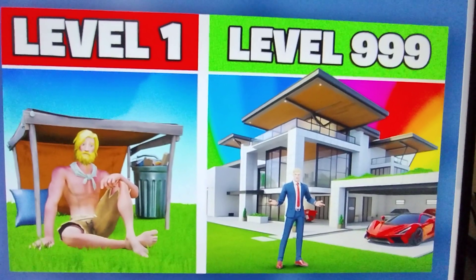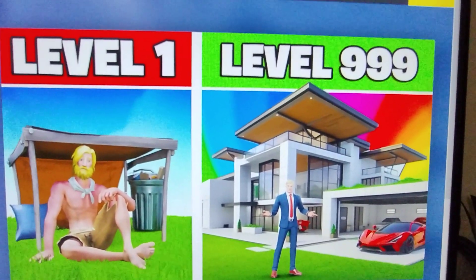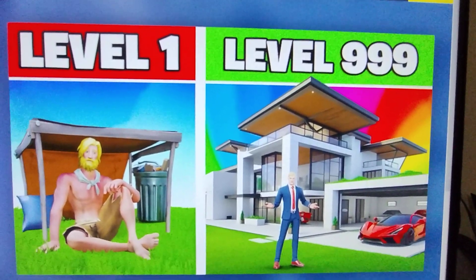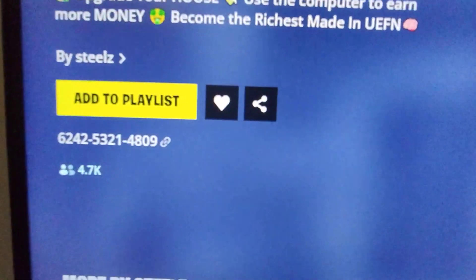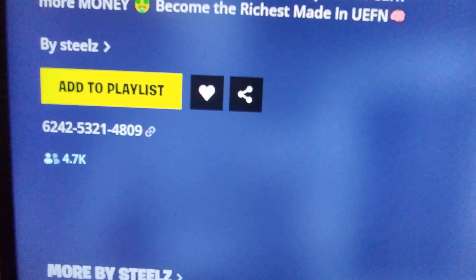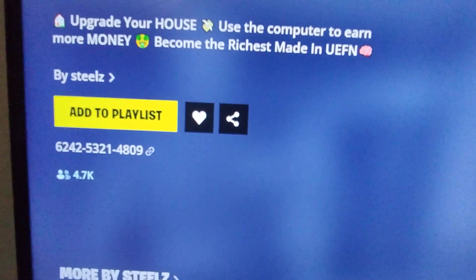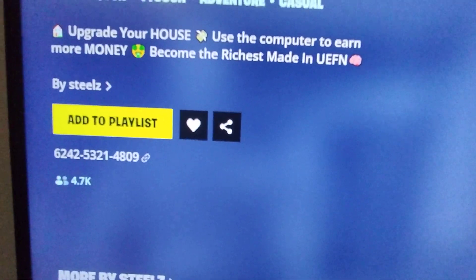In this game you can upgrade your house and use the computer to earn more money. This game was created by Steels. The map code of this game is 624253214809.